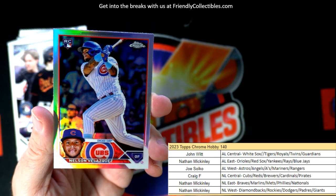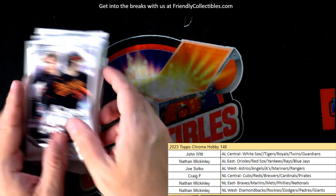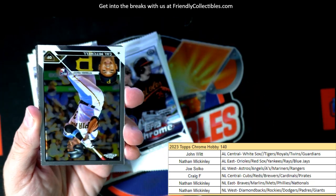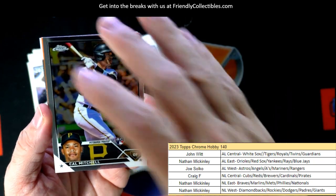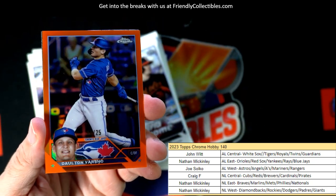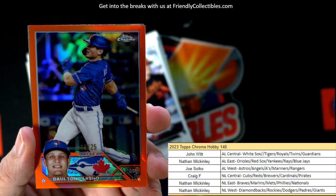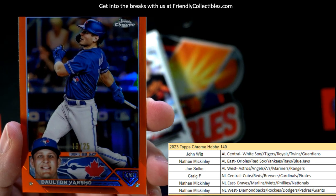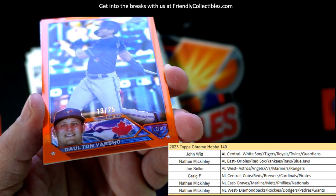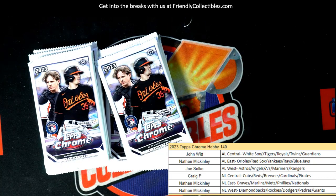Got a Velasquez rookie card refractor — National League Central, guess who, Craig F again! Some good pulls out of this box. On deck we have Topps Chrome Platinum coming up next. Here's a nice orange refractor numbered to 25 — these are just gorgeous. American League East, Nathan M, it's Dalton Varshow, number 19 of 25 orange refractor.